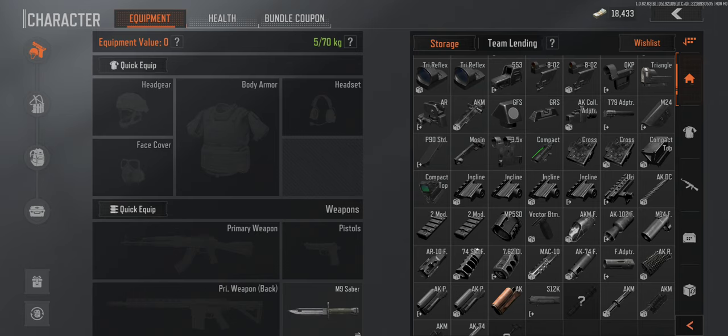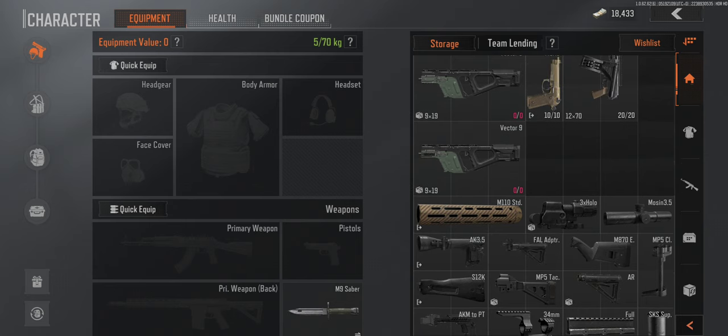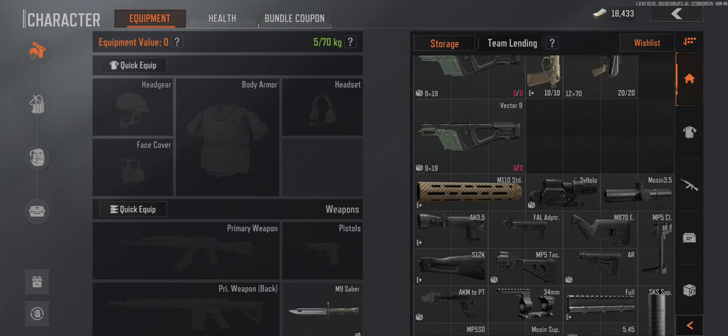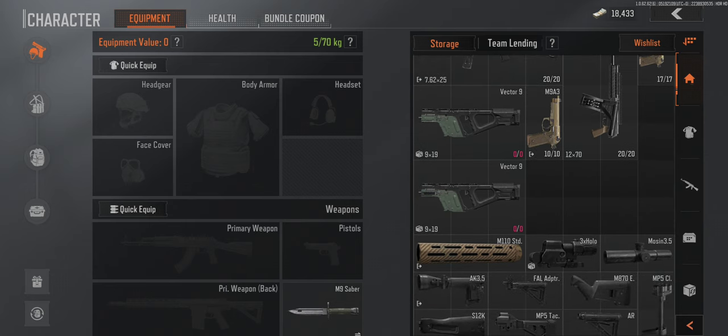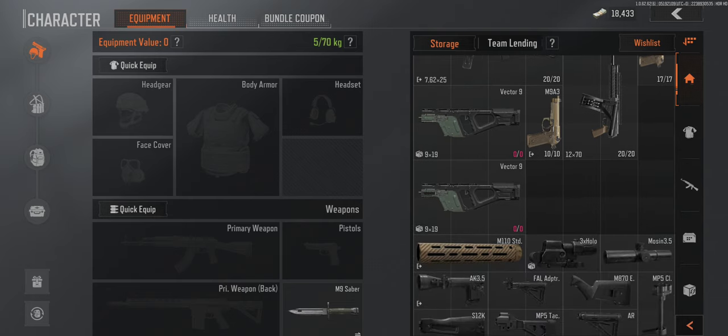As you see at the top right corner, I am brokeity broke right now — 18,000. When the beta started back up I had about a million or so, and I went down so much. I can't sell any of these Victor 9s — you see the little locking key box right there? That means I can't sell it on the market for top price, so I have to work on it.